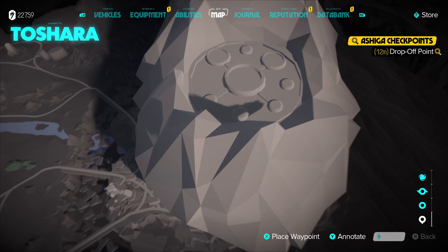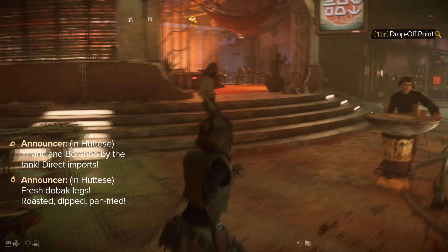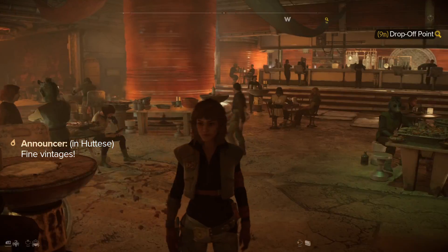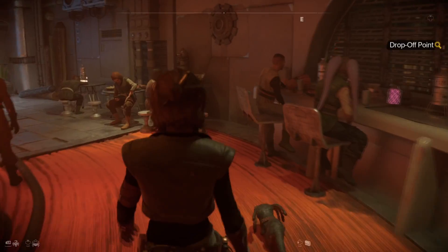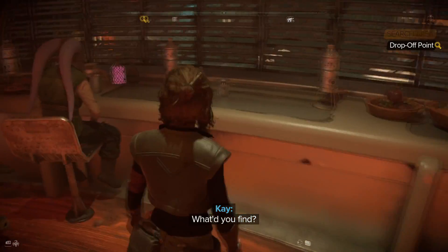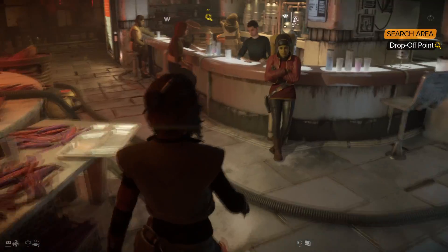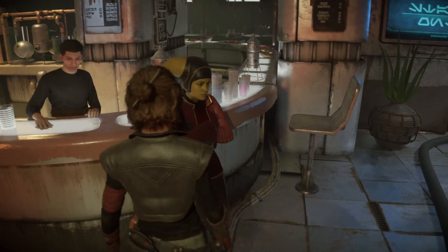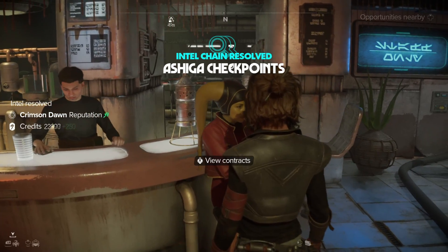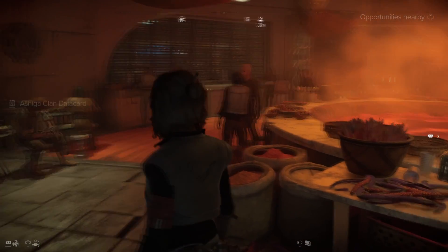I'll zoom out a little bit so you can see where we are. I'm in the market district right now. Let's head this way and see if we can find who we're looking for. We've got to search for the drop-off point. I think we need to talk to this girl right here. Once you talk to her, she'll take the item that you have, and that will be the end of the intel.